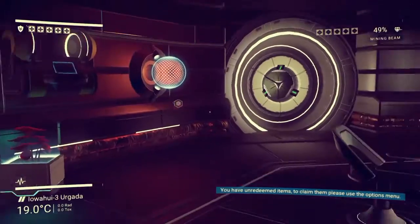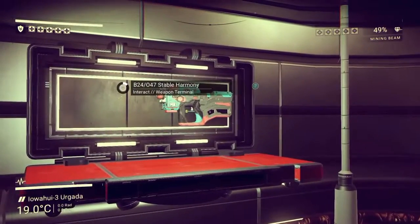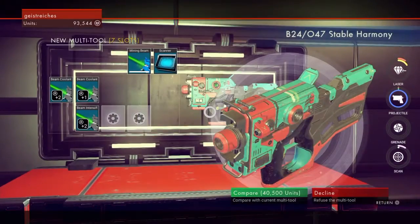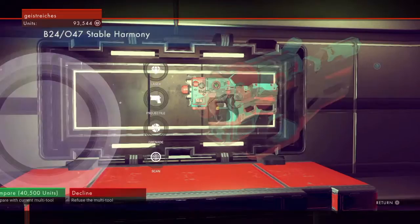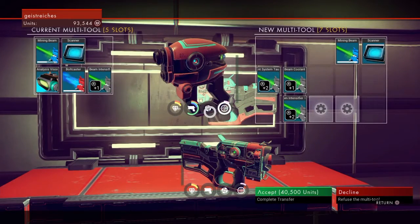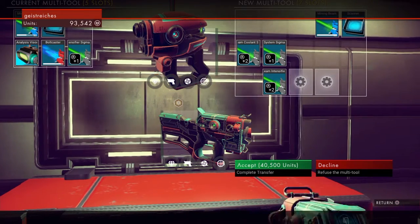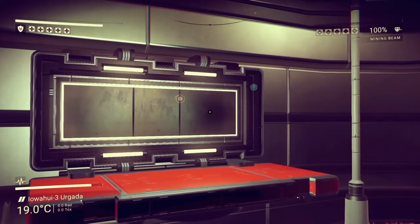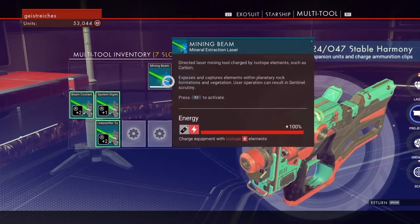Next we want to find a better multitool. You find some of them in the outposts, most of the time with an alien in there. There is a special shelf in some where you can check the multitool and replace it. I would always recommend to do it to assure you progress and can find a better one each time you upgrade. The attachments you already installed you can just redo on your new multitool. Don't worry if you can't find scanner or analyzer blueprints in your inventory — you will have access to them after you replace the tool.